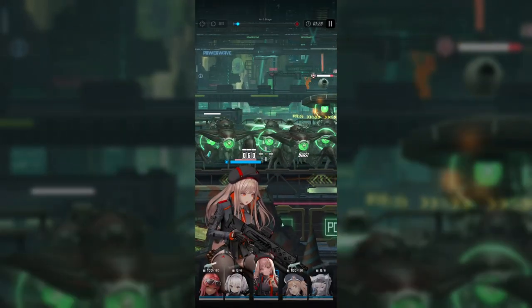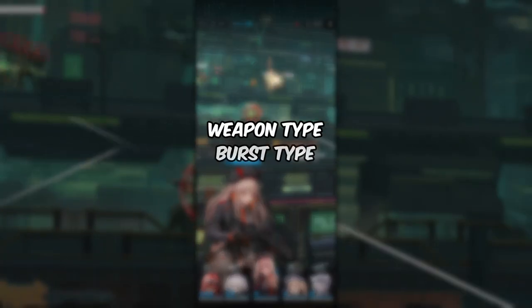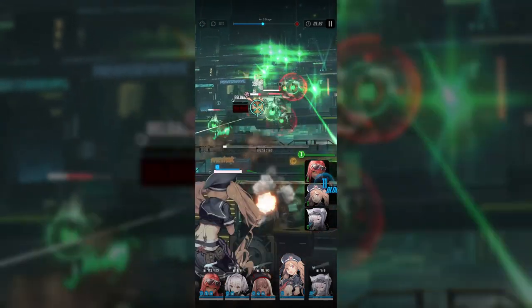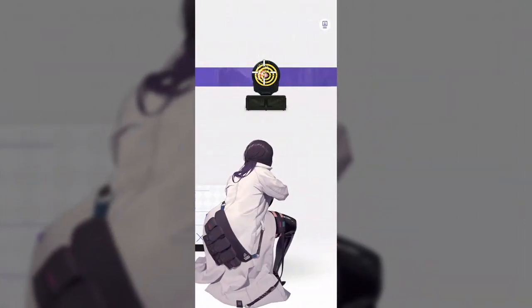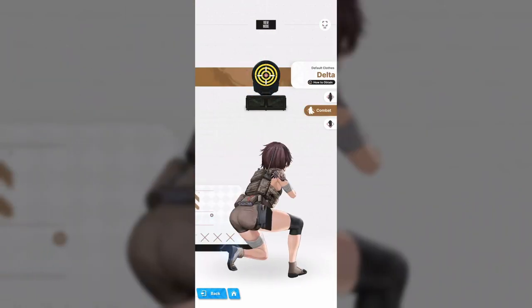First up, we'll go over the important character details you need to know. Each character in Nikke has a different weapon type, burst type, and element. The characters in the game can have one of six different weapon types: assault rifle, SMG, minigun, rocket launcher, shotgun, and sniper rifle.